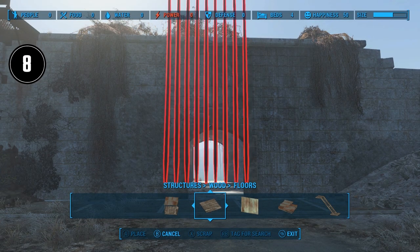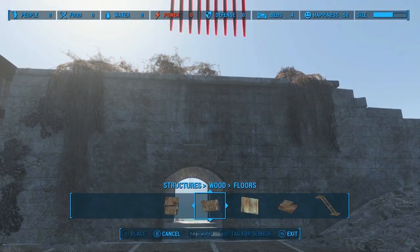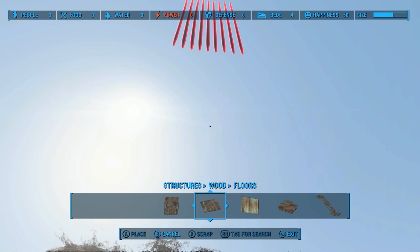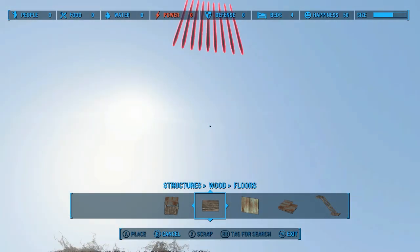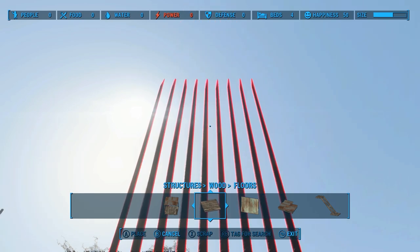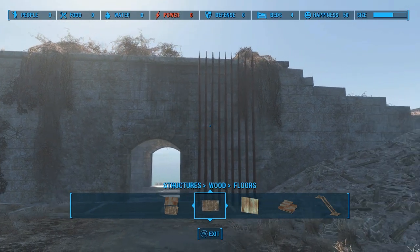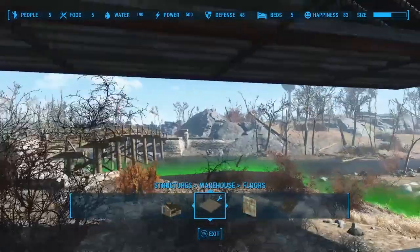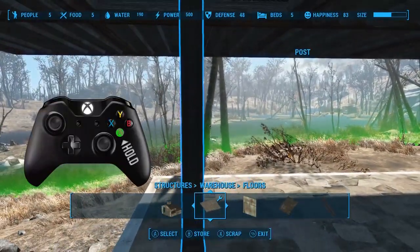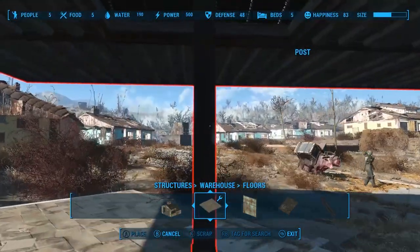Tip number eight. In my pillar glitch video, I asked if anyone had a suggestion for preventing the annoying item popping effect that happens when you group select. After a flood of comments, turns out the solution is simple. You just have to make sure the item you're about to group select is the last item you've selected. The jumping effect only happens when you've built or selected something else and then try to group select a previous item. So just repin the focus on the item you're about to group select — quickly select it and unselect it — then group select and you won't have the jumping effect.